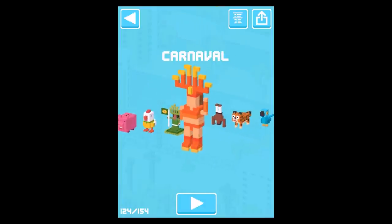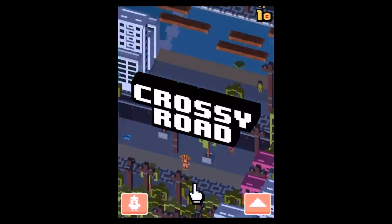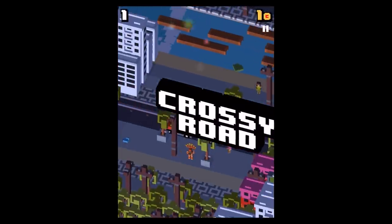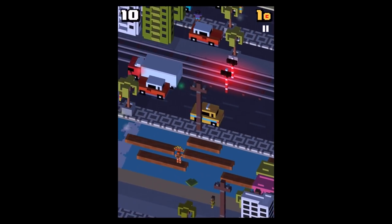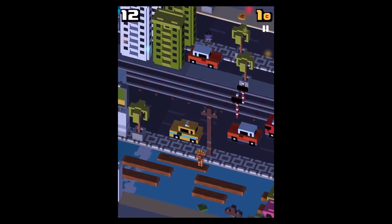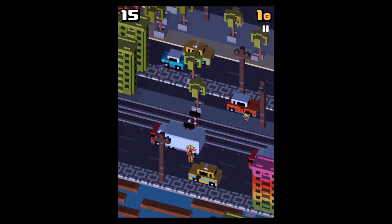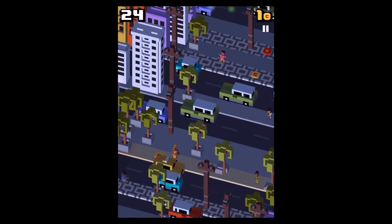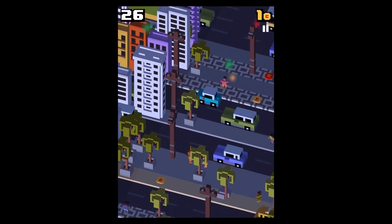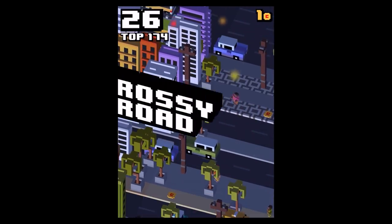Let's proceed with the carnival — the samba dancer. You can see the different surroundings: it's nighttime and it's pretty cool. We all know Hipster Whale is famous for their little details. I enjoy it a lot — you can even see different dancers down the street too.